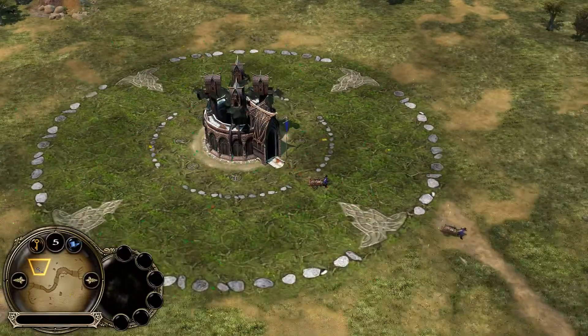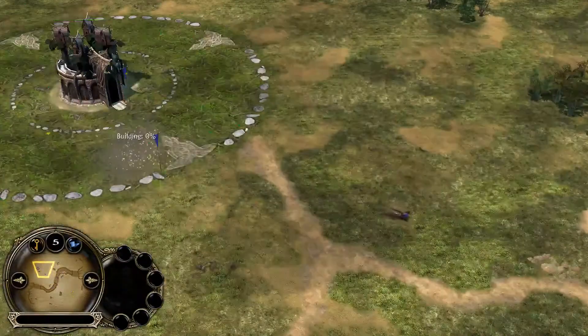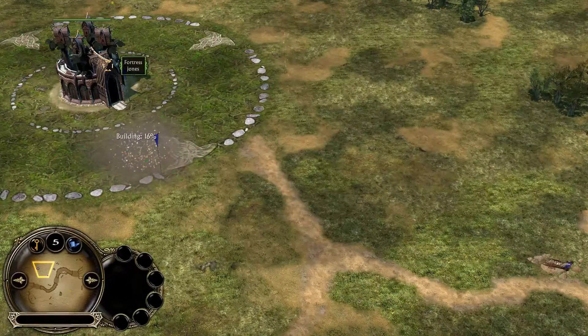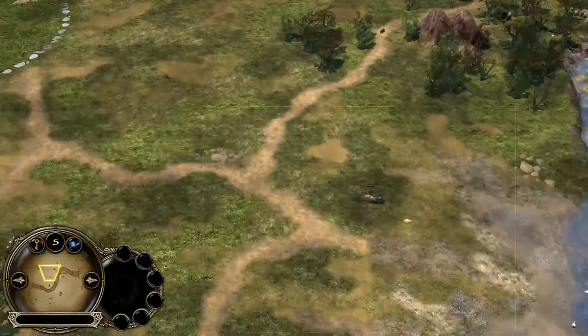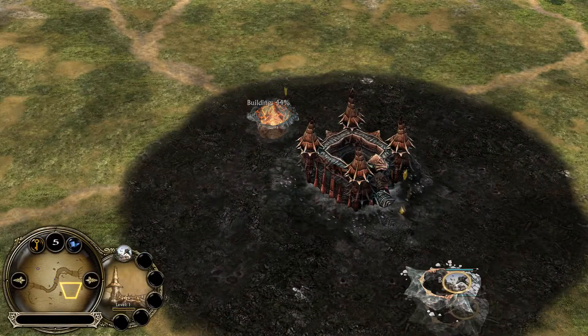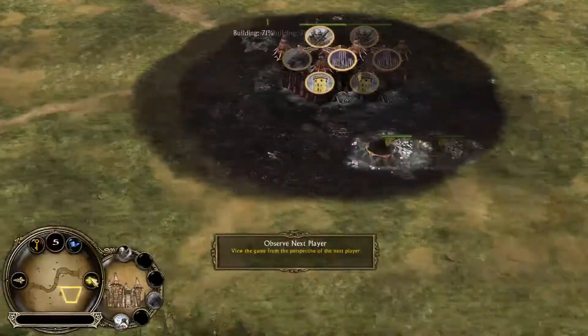Hello everyone and welcome to Battlefield 2, our beloved Forza Horizon 2 map. We're going to have today in the bottom right Jones or Shadowfog, however he is called at the moment. A guy from Russia, and his opponent is going to be Greek Otto, also known as Artangel, former 2 expert.